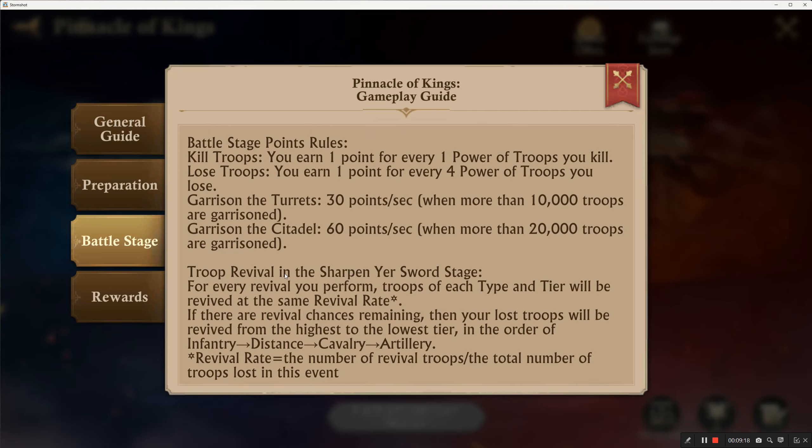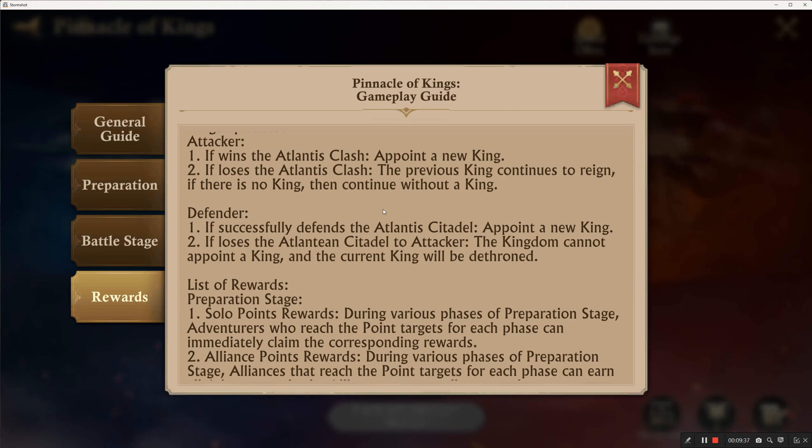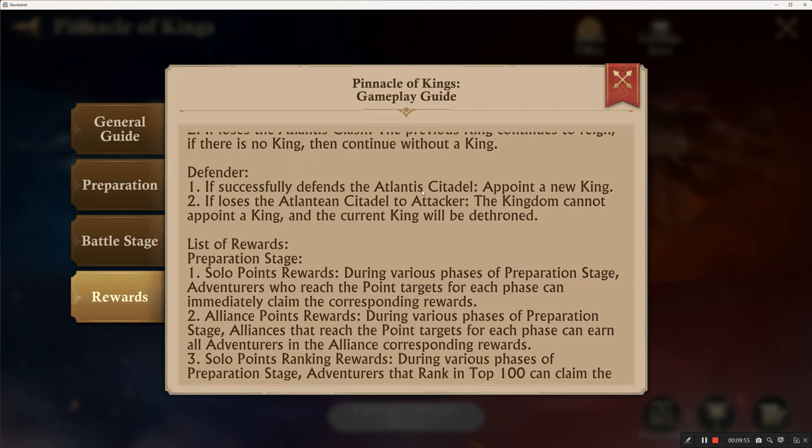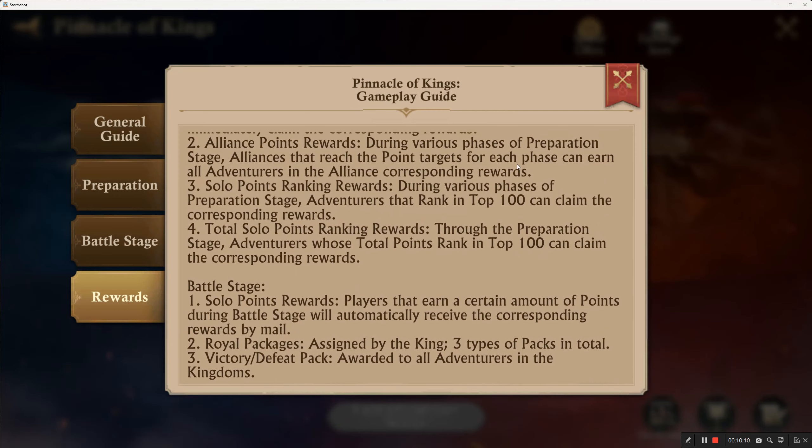During the Sharpen Your Sword stage you can revive troops — you can go over that yourselves later. Here are the rewards: if we win the Atlantis Clash we appoint a new king. If we lose, the previous king continues to reign. If the defender successfully defends, they get to appoint a new king. If the defender loses, the kingdom cannot appoint a king and the current king will be dethroned.